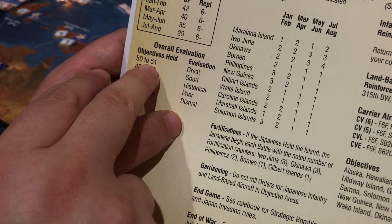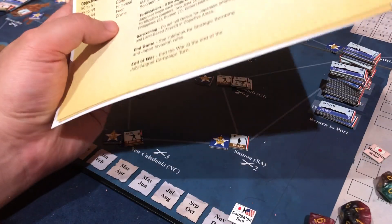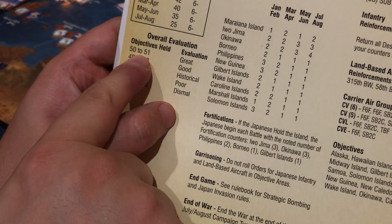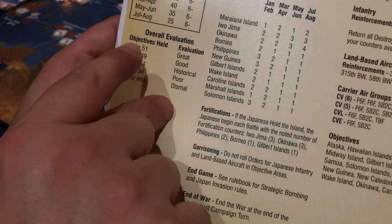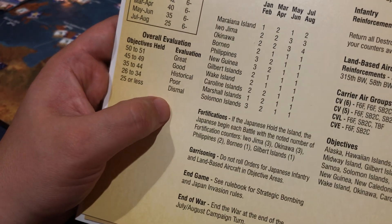To get to fifty or fifty-one I would need an average of over ten each year, and there's only four years: '42, '43, '44, '45. I need over ten, and I think the best you can do in '42 is ten. So yeah, I'm not playing this game very well.